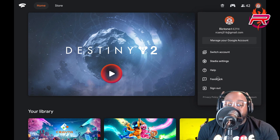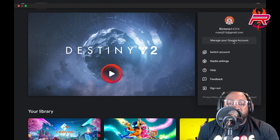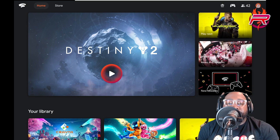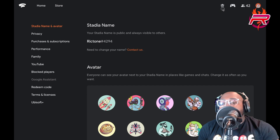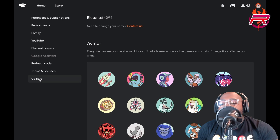So let me show you real quick. We're gonna go over to our settings — you click on the settings, and this is on the browser, it's not available on mobile. So you click on your little icon right here, go to settings, and then you scroll down.